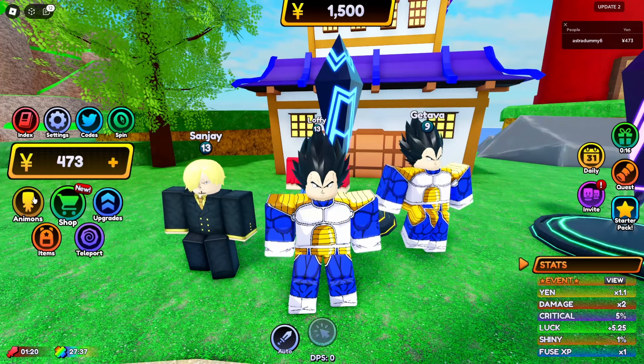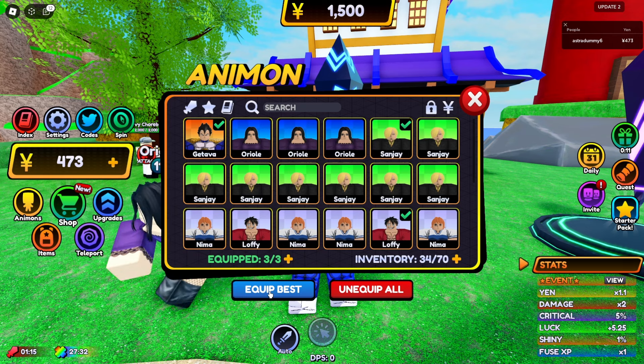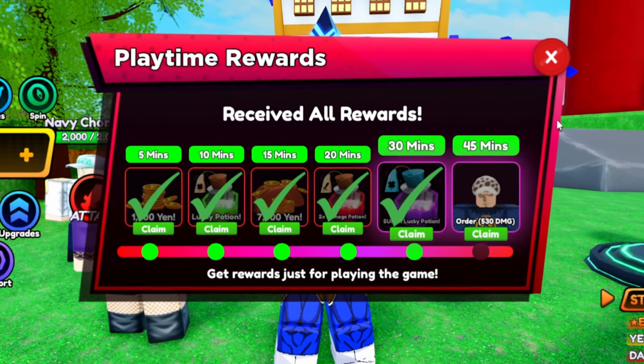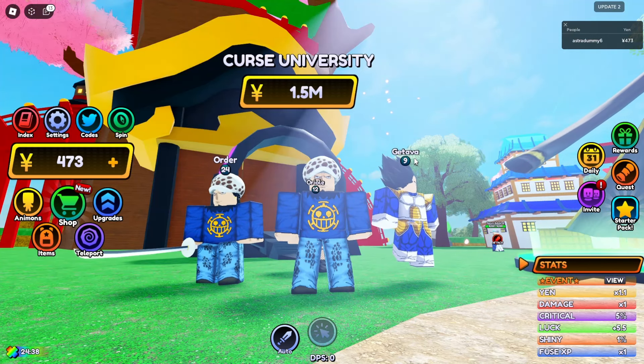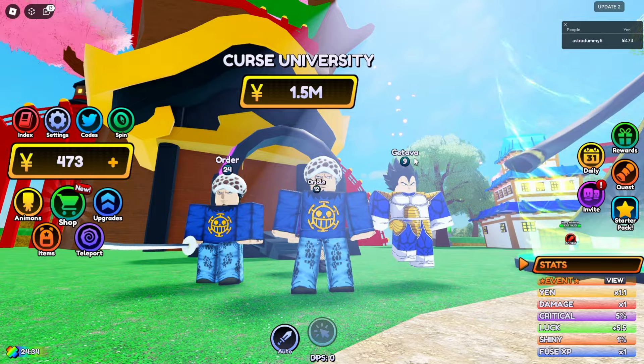Well anyways guys, now let's just try to get the rare Animons from the Crystal. Alright guys, we are done. And as you can see, I have gotten 3 of these Robins. Now let's equip best. We can claim something from the Playtime Rewards. We can finally claim the Law and it does like 530 damage. That's a lot of damage.